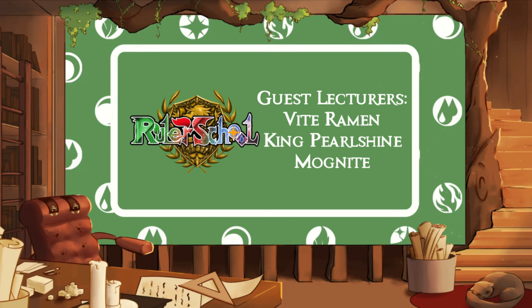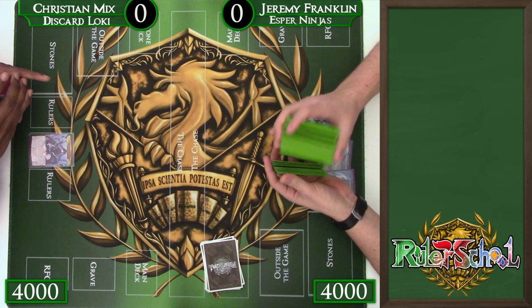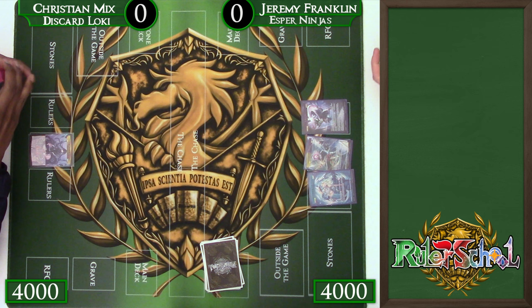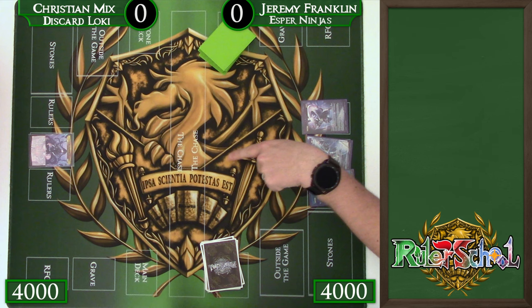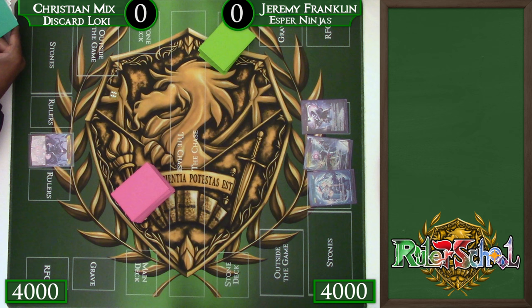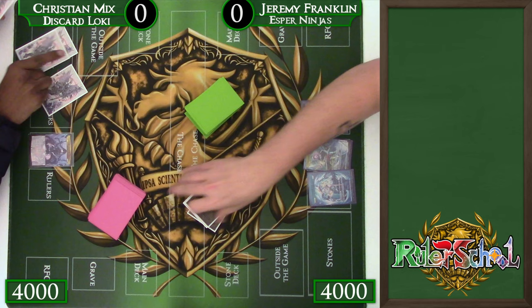Class is in session. Just as a heads up, this is going to be one game because it took us pretty much the entire round of our locals to play this one game — so that gives you a hint of what you're sitting in for. We have Christian Mix on the left playing Discard Order Loki. I'm using some of the cool new tools that have been made available to make order decks more consistent and give them new flexibilities. On the right, we're playing Blue-White-Black Ninjas, a mid-rangey, control-ish version rather than the super aggressive versions, with a little bit more counterplay and better protection rather than just trying to go all-in super quick, and some interaction that's not just hard destruction.